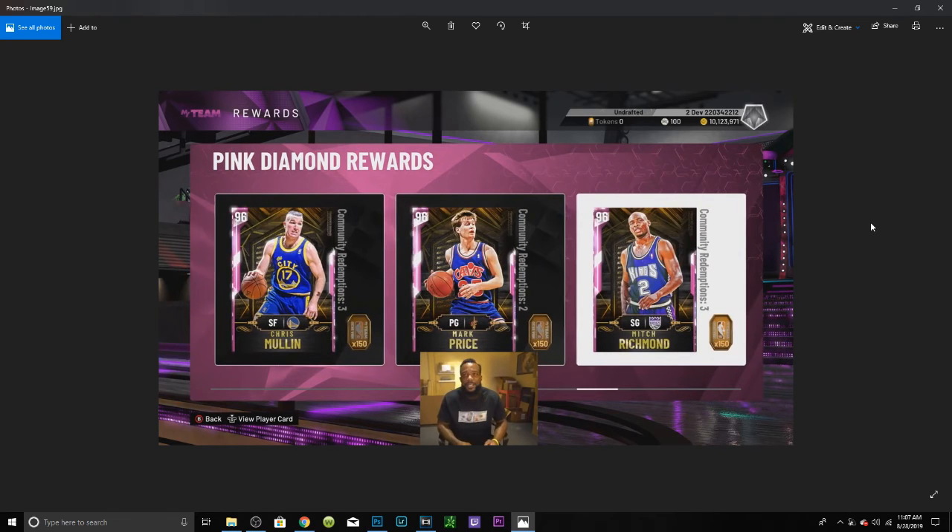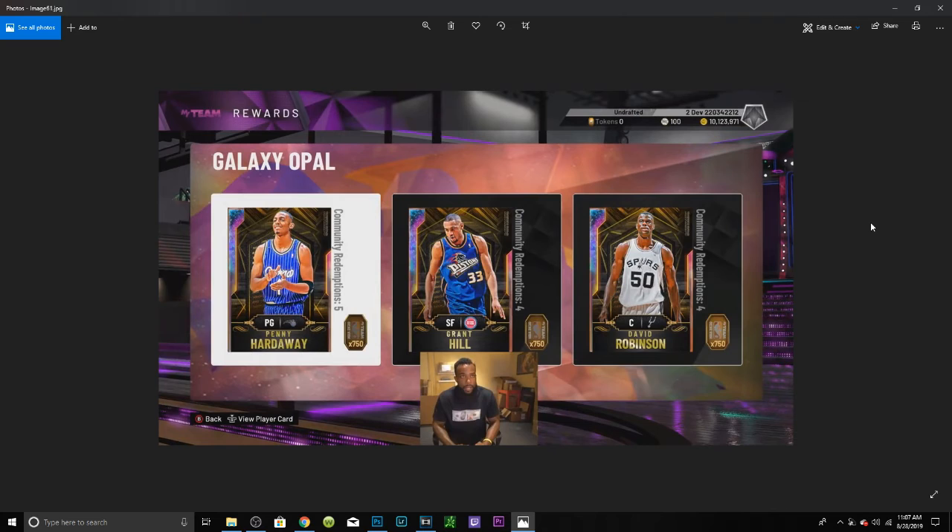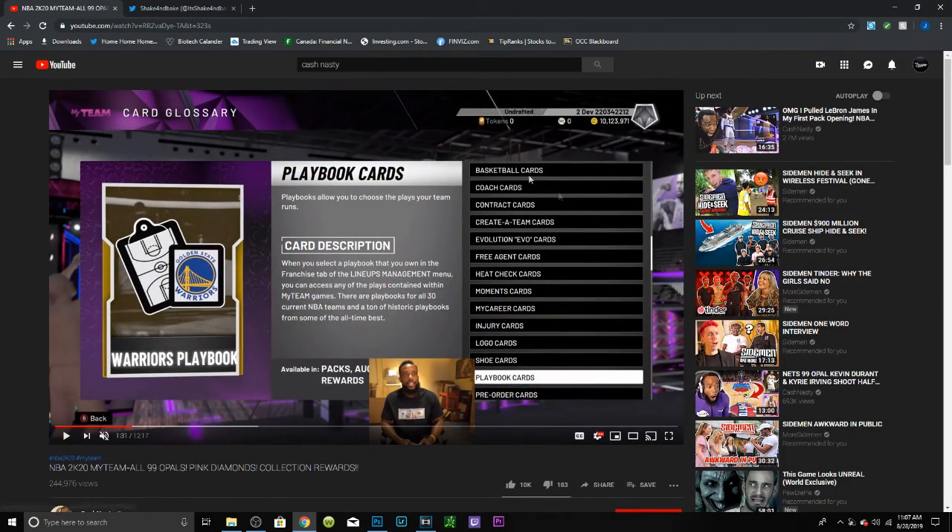Last but not least we have Galaxy Opals: Penny Hardaway, Grant Hill, and David Robinson. Honestly I think the best one is probably going to be David Robinson — he should be able to shoot with an insane release and do everything else. That's just my opinion, but I think David Robinson is going to be the better one overall from what Cash was allowed to show us.